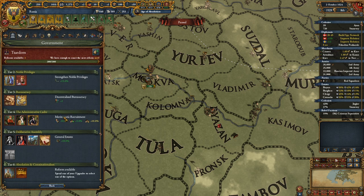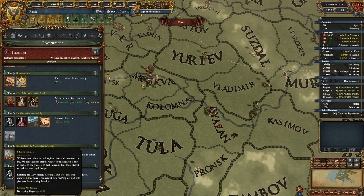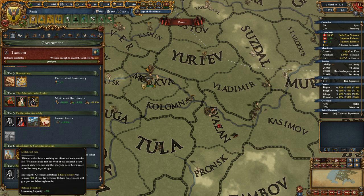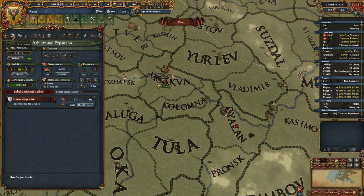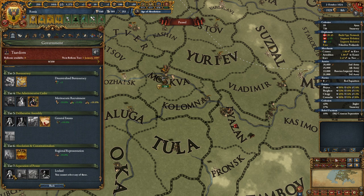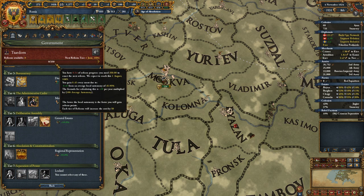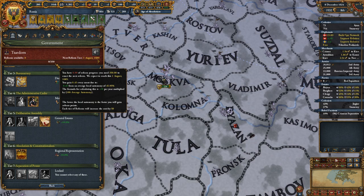We can enact a government reform — fantastic. We either go for more governing capacity, which we do not need at all. Looking at our capacity, we're at about half of it, so why get more? I'd rather just reduce autonomy by 10. The next reform will be ready around 1689 — things are improving pretty quickly.